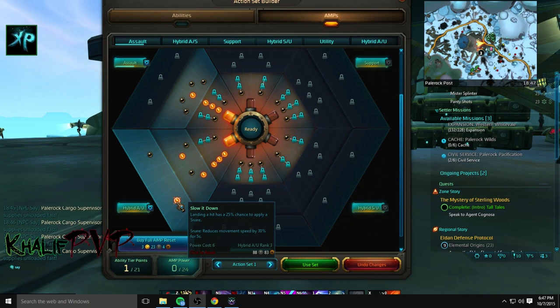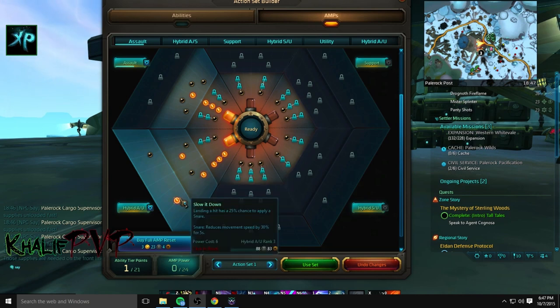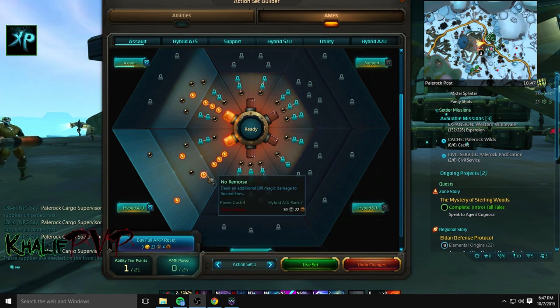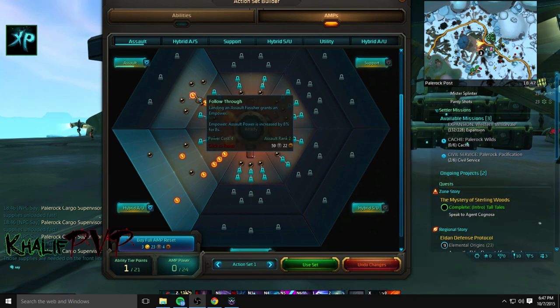Snare reduces movement speed by 30%, and this synergizes quite well with No Remorse — not only do you have a 25% chance to snare your target, but you're also doing a lot more damage to them. From the assault line, you're going to go right up and pick up all three to get a boost in damage, then pick up Follow Through. Landing an assault finisher grants Empower, which increases your assault damage, so not only do you get the finisher benefit but each hit does more damage.